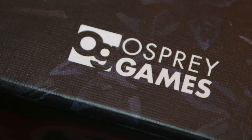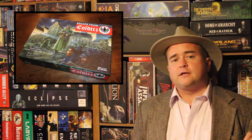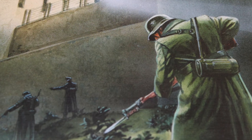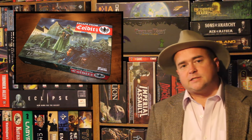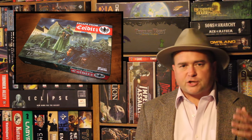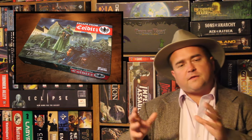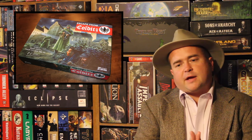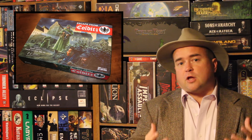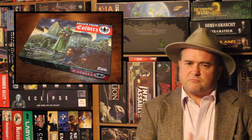In Escape from Colditz from Osprey Games, two to six players take on the role of either the German Guards or the various nationalities who are trying to escape from this dreaded German castle. This game was originally published in 1973, and this is somewhat of an update, though the rules haven't changed too much. They have newer rules and basic rules in the back of the book, with a few things streamlined. So if you're familiar with the original game, this one will seem fairly similar.